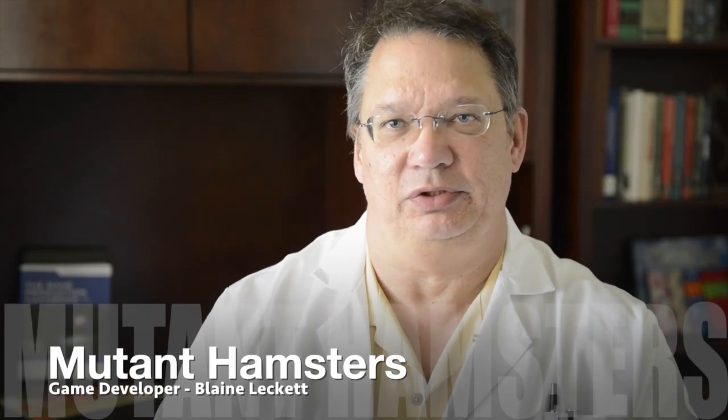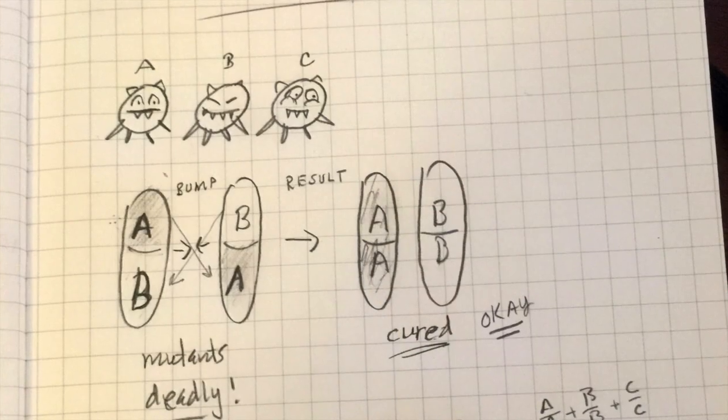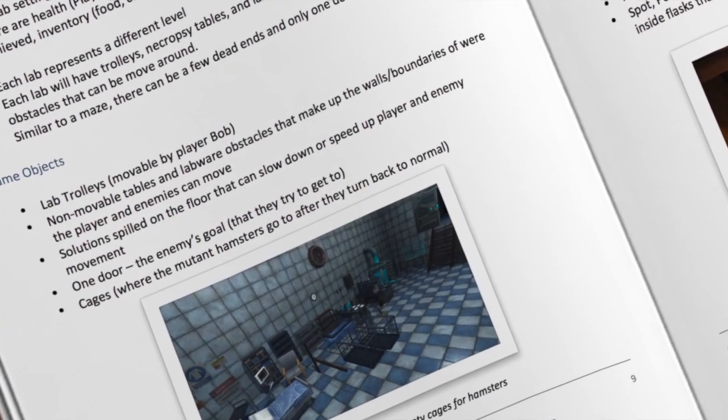You're a student in a bioresearch facility, and when you enter one of the labs you discover that hamsters have broken out of their cages and mutated into zombie-like creatures that are trying to escape and eat you. You need to cure them by making two hamsters with similar mutations bump into each other, and we provide a number of tools to help you, such as trolleys and food.